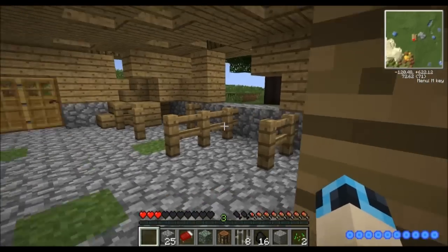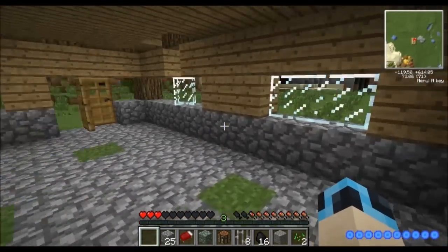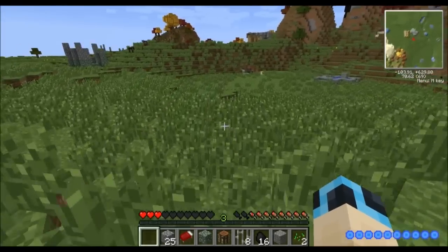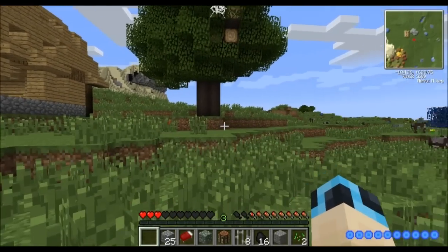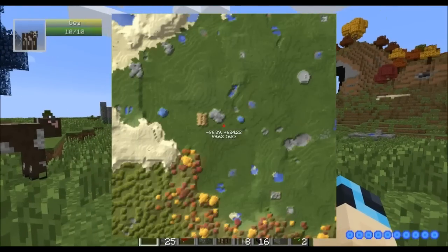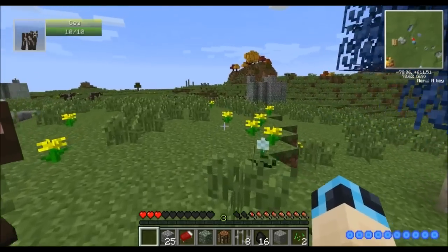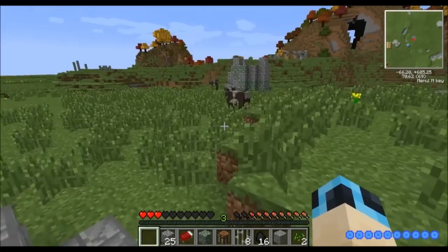Well, maybe not right there. I've gotta settle somewhere — this is a good area though. We've got a cave to explore nearby, all sorts of good stuff. I just need to find a nice structure. It makes you feel good to have a Thaumcraft thing just nearby. There's a ruined fountain — that's kind of nice.